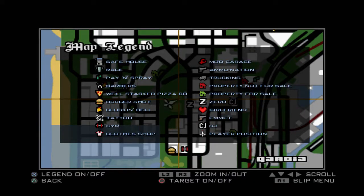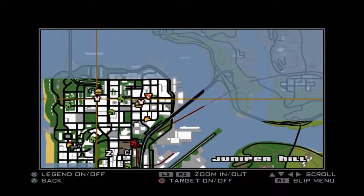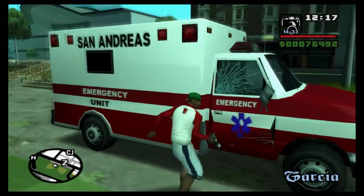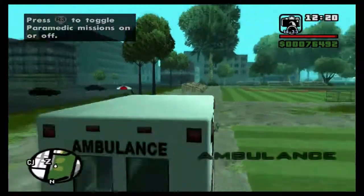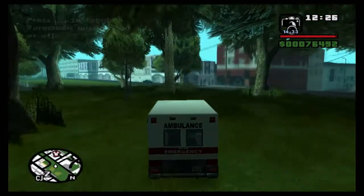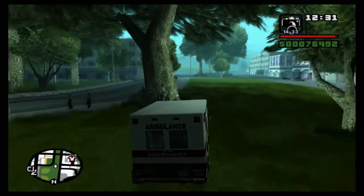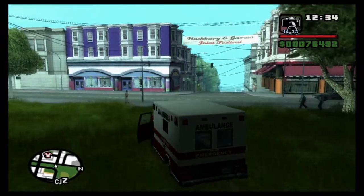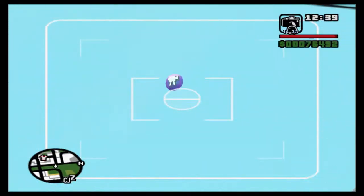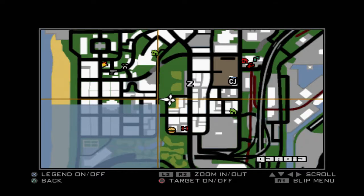On the map we are right here over in Garcia. San Fierro is not the biggest area, but there's a lot crammed into it. We want to continue heading southwest for snapshot number 13. It's just here — not in the tree, but behind the trees there's a purple building and a sign which says 'Hashbury and Garcia Joint Festival' and it's right above that. Snapshot 13 out of 50!